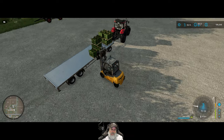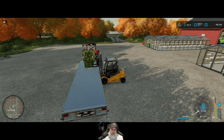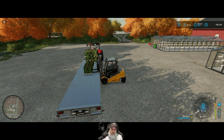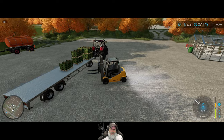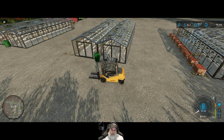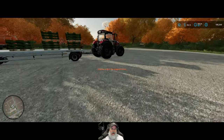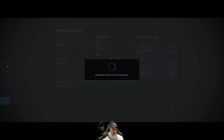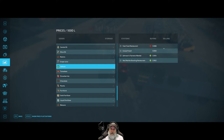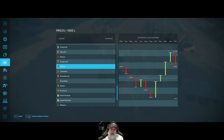Let's take a look at where we're going to sell the lettuce. Going to prices and looking at lettuce — Mama Joe's has the best price currently. We are in October, so the price isn't the best it can be, but as we talked about in the last episode, we can't realistically leave produce sitting around for a long time because it's going to go off.